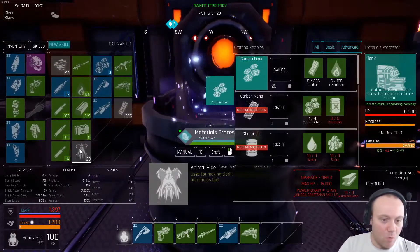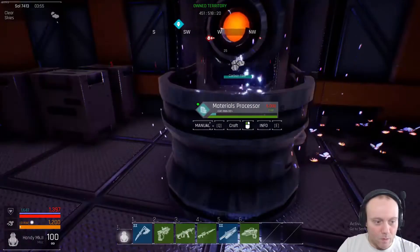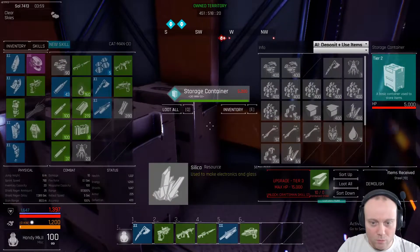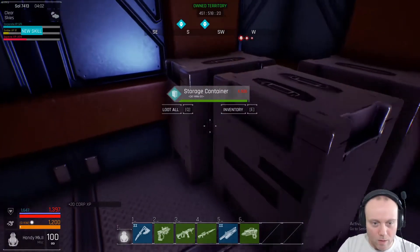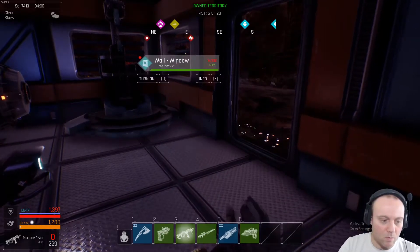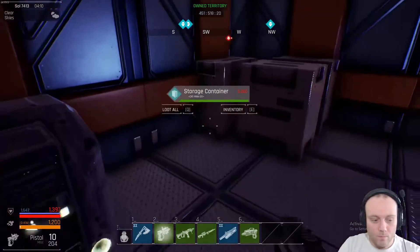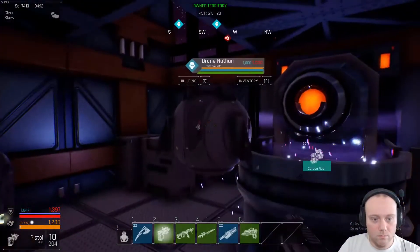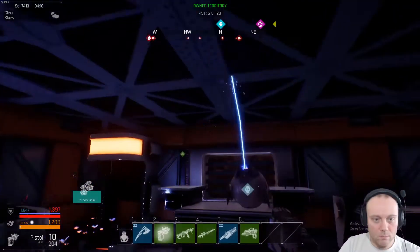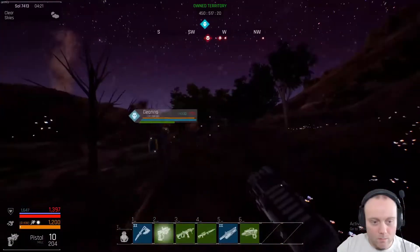We still need to harvest some more animal hide because we're going to need quite a bit of that. I think it was 40, and we've got 23 there — oh, that's all of it. So we've literally got no animal hide there, all we've got is what's on us. We definitely need to go and harvest some more animal hide. We're going to also need to make all that carbon. Press F for flashlight — all right, let's go on a hunt!